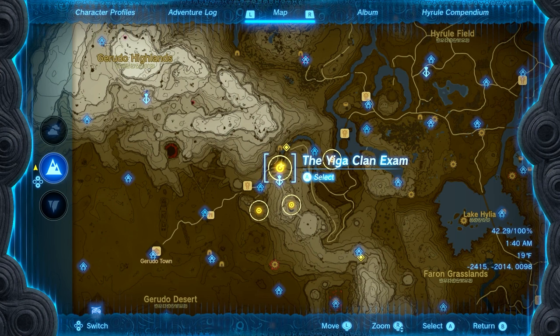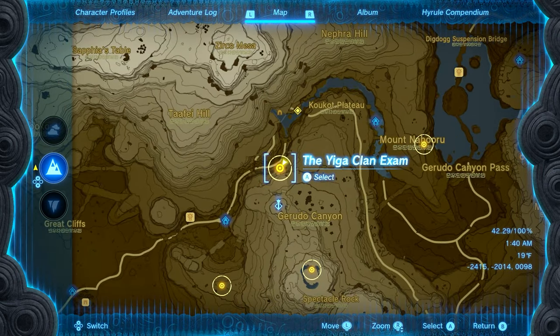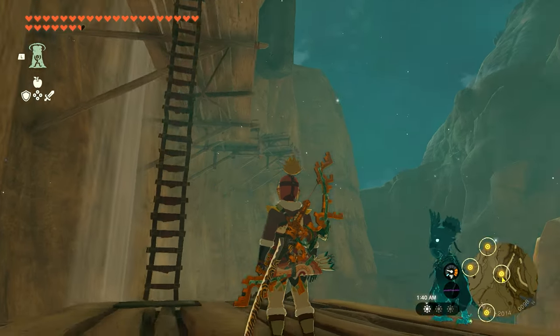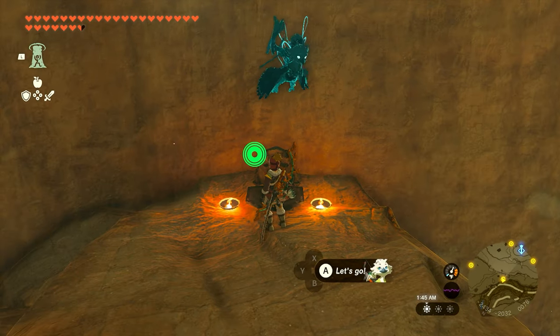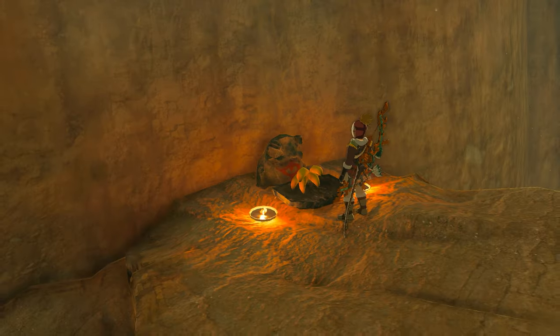Now we can move on to location two. The next location we're going to head to is the ping on the northwestern side — you guys can see the exact location here. Once you get over here in this area, you'll see that we have some ladders and some platforms. We're just going to drop down from the platforms and you'll see underneath we have the bowl that we can put the bananas in.